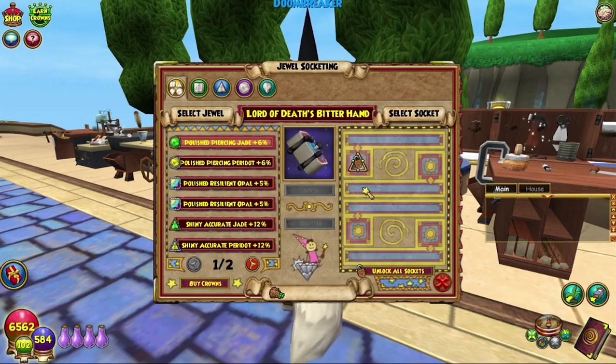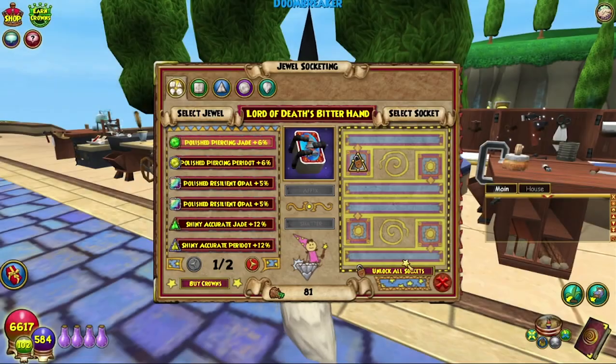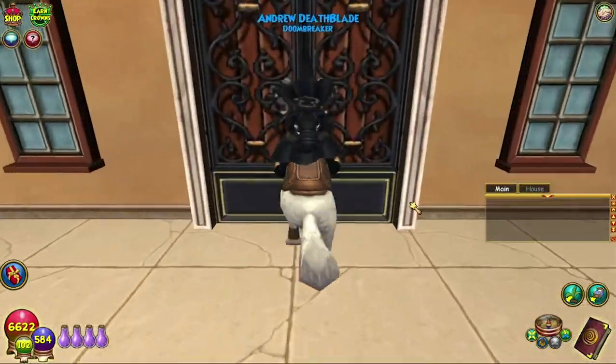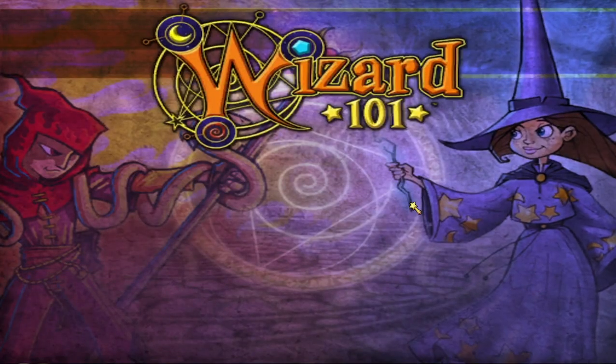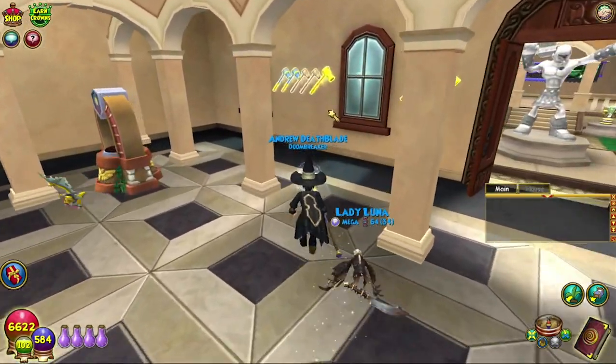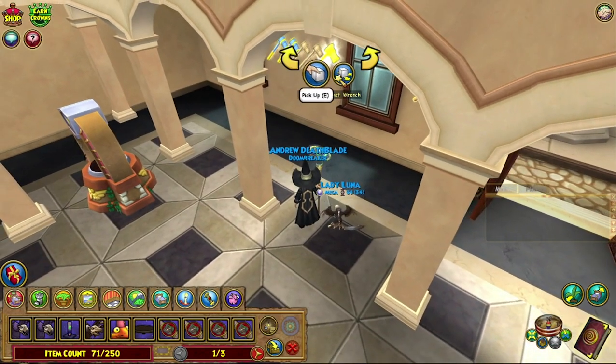We need to unsocket these — it's a 150 artisan socket wrench. I think we have one of those in here. We're going on a bit longer because this is actually something that I'm going to be using — the first time we've actually crafted something I'm actually going to use. It's great. Was it artisans? I think it was. Housing, actually — artisans, it sure is.